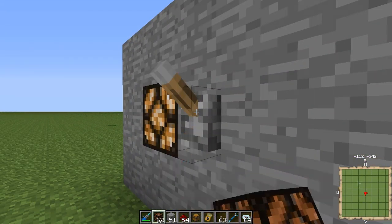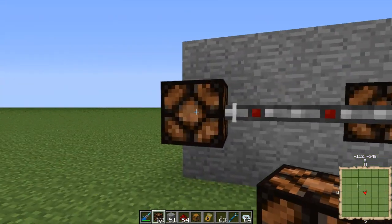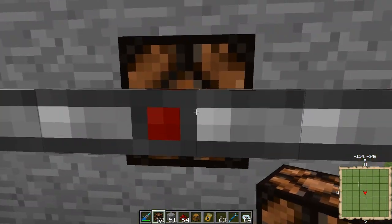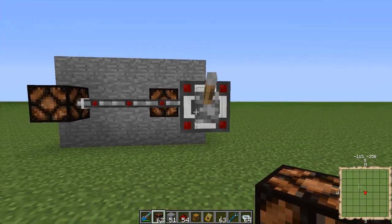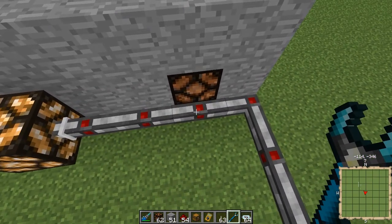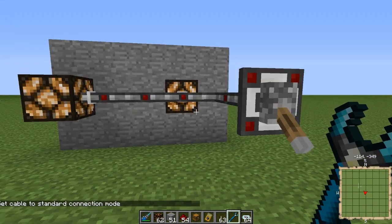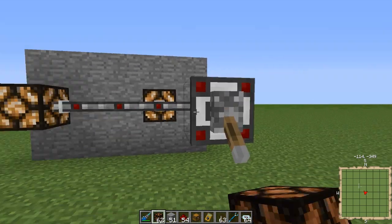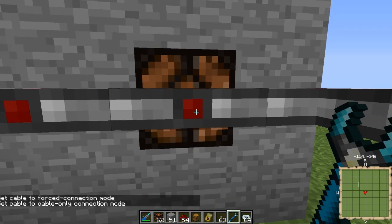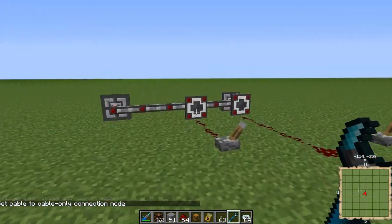Let me show you why cable-only mode is useful. Say over here we have a lamp and a switch — that's one room. Over here is a different room with another light, and the cable is running by there. This section is in cable-only connect mode. If I flip this switch, watch what happens — only this lamp comes on. In standard connection mode, flipping the switch operates both lamps. So use cable-only mode when running cable past something you don't want it to interface with.